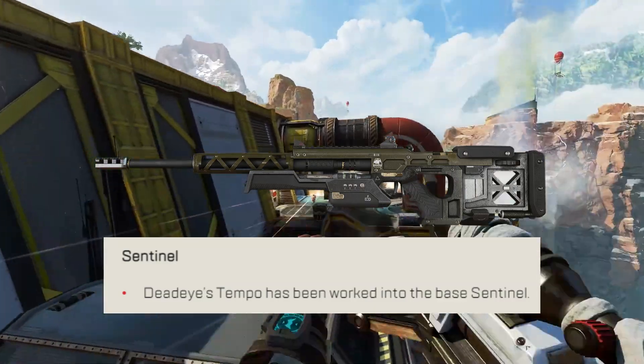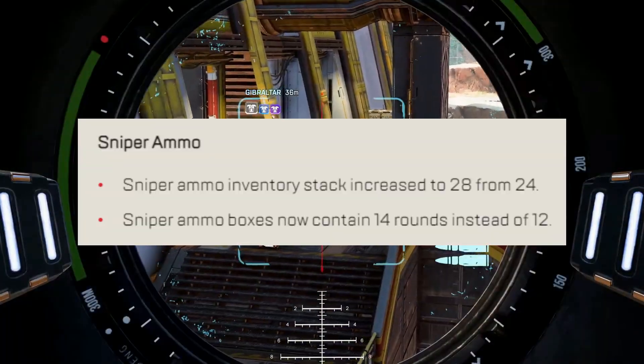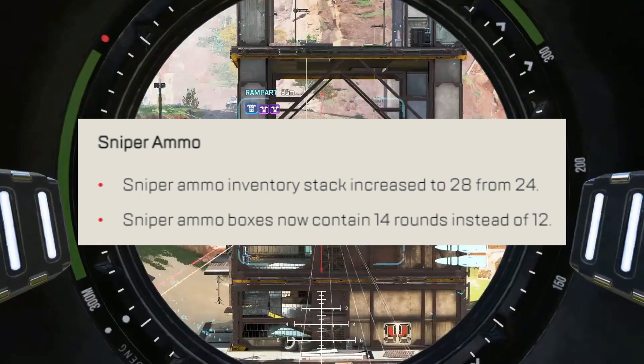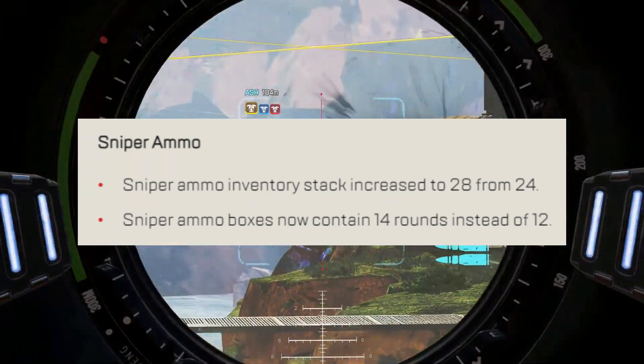Sentinel gets Deadeye's Tempo added to the base version. Ammo changes: sniper ammo stacks will now be 28 instead of 24, which means sniper ammo pickups will contain 14 rounds instead of 12.